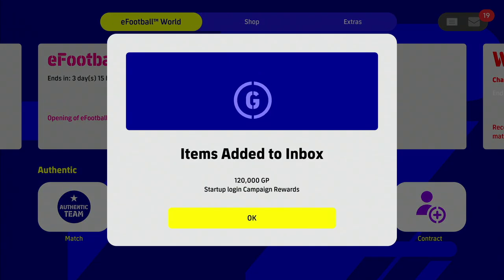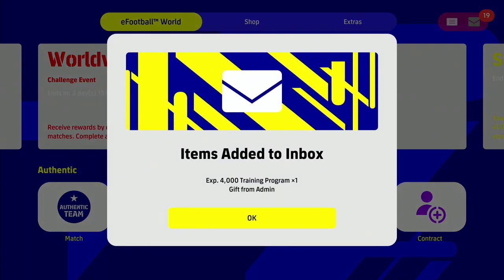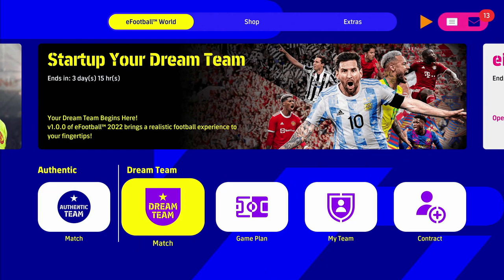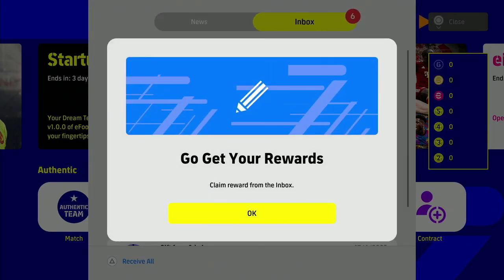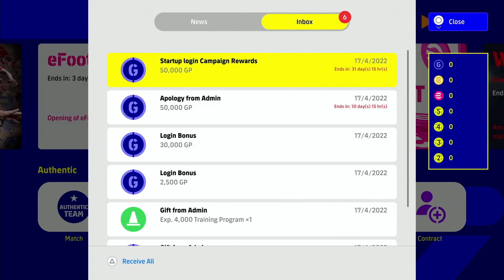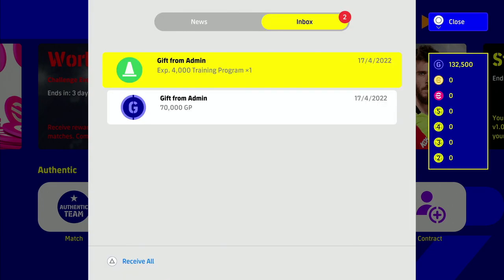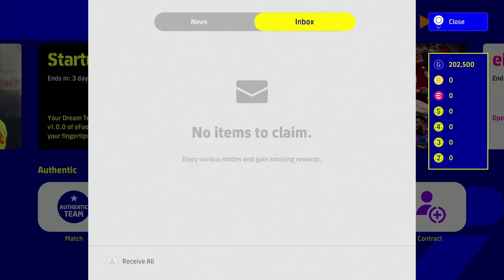We're going to jump straight into Dream Team and get underway. We're going to get all the rewards - just keep clicking through and then press Start in the top right-hand corner to get all your GP. Once you've claimed everything, it comes in at around 202,500 GP, which is more than enough to get this squad underway including the manager.